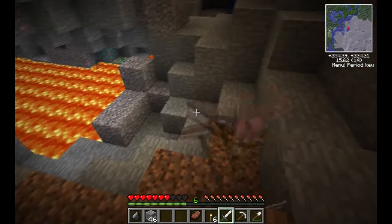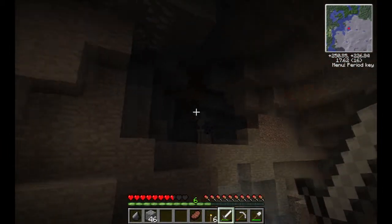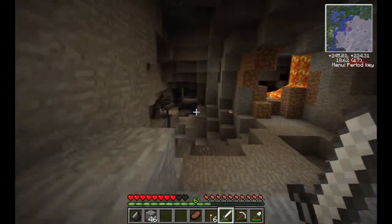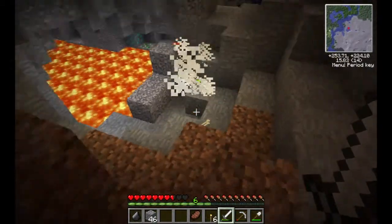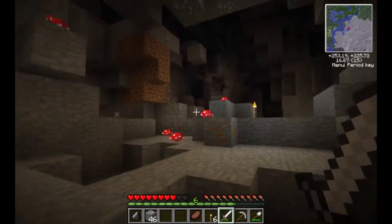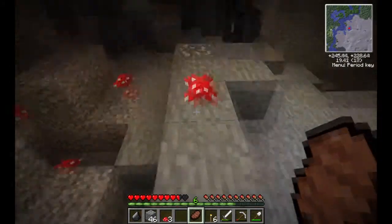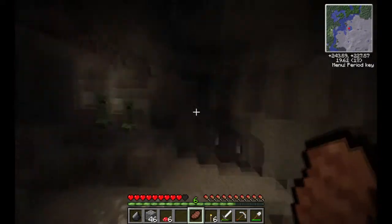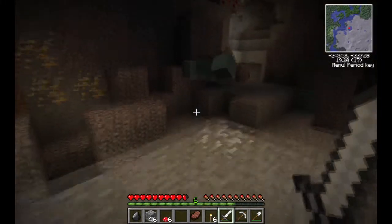There's a creeper — don't die. I think he's aggroed on you. A skeleton's aggroed on me, but I'm being ninja — not getting hit. There are some mushrooms. We can make a nerd pole to dig up to the surface — beware, there are zombies and a skeleton up there.